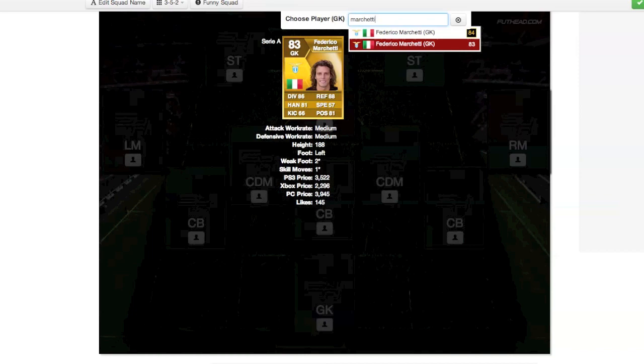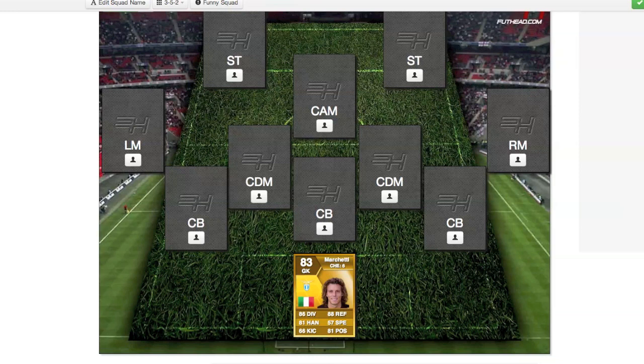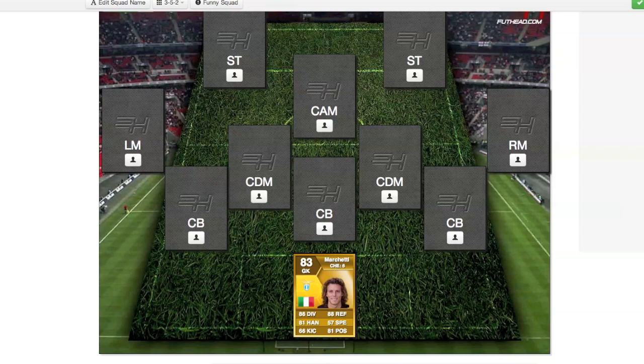As a goalkeeper, we're going to use Marchetti, just because he's very affordable, he's tall, and he has amazing stats: 86 diving, 88 reflexes, 81 positioning, 66 kicking — which is not really a problem, no one cares about kicking.